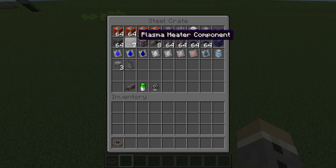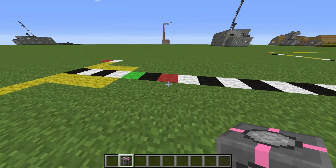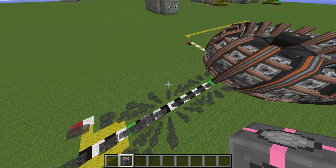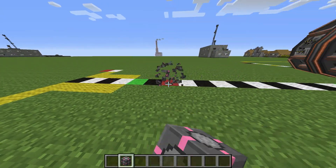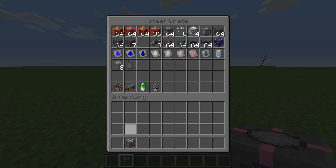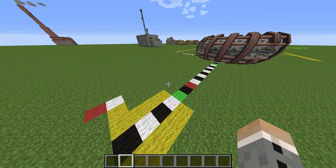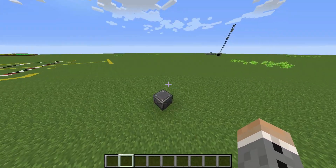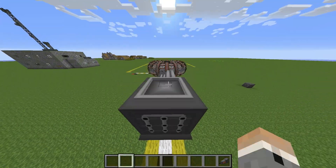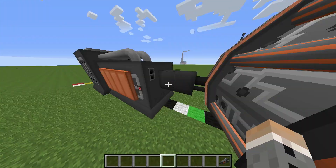Then you're going to need your plasma heater core component — it's a similar story. You're going to place it facing the direction of the reactor and it's going to create a hologram of where you need to place all those blocks. I'll explain the floor plan in a bit — I'm going to leave a link in the description for a world edit schematic file. If you're in creative mode, you can also just place down a plasma heater. The end of the plasma heater has to be going into the fusion reactor to inject the plasma.